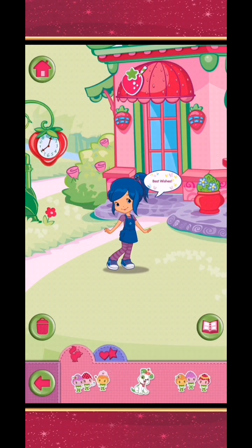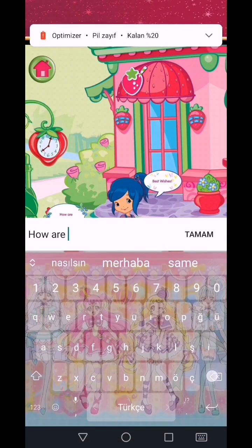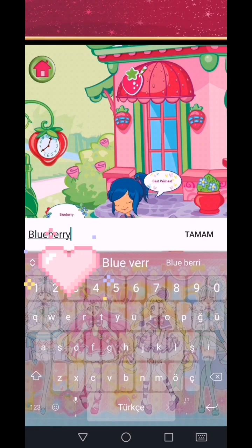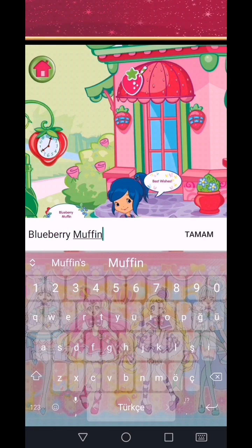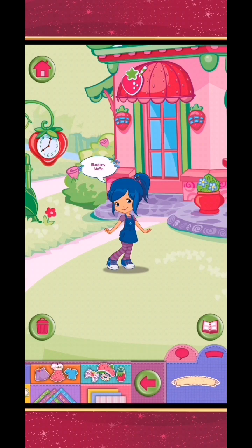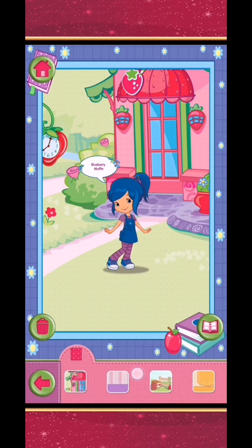Tap an item or creature, or drag it onto the picture to add it. Tap a background, or drag it onto the picture to add it. Want to change your picture frame? Choose a fresh and fruity frame for your picture.